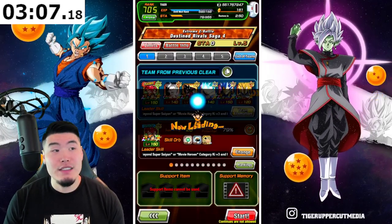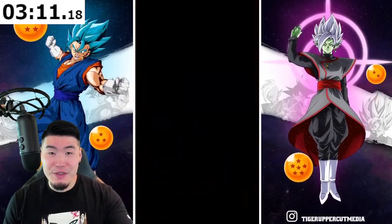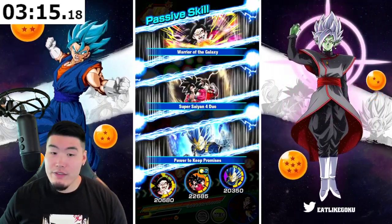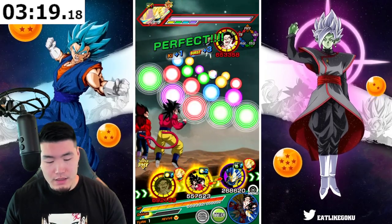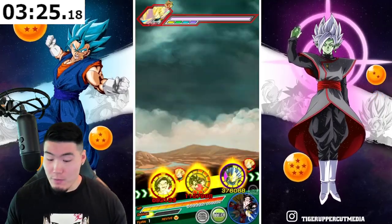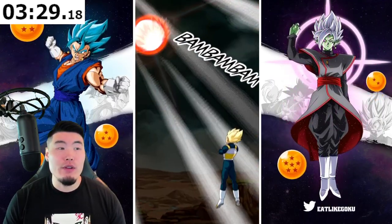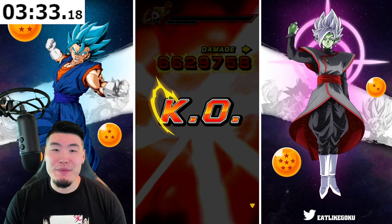Usually for the last couple of years the anniversary units have basically always been the best linking partners. For the Super Saiyan 4s — the original STR Goku and AGL Vegeta — they're basically ideal for each other. The third anniversary Fizz Gogeta and INT Vegito were really good for each other too, sharing like six links. The fourth anniversary, another set of Super Saiyan 4s — amazing linking partners. Fifth anniversary they share at least five links, sixth anniversary kind of the same thing.